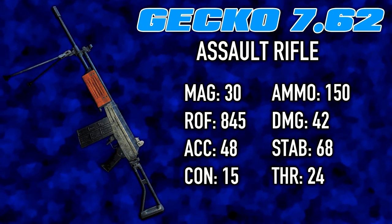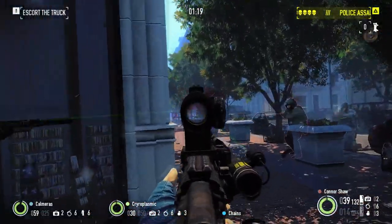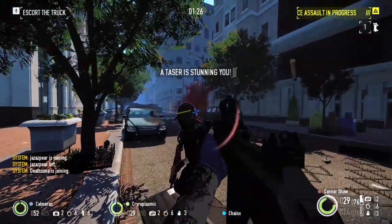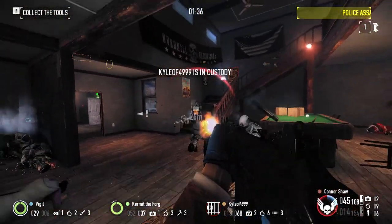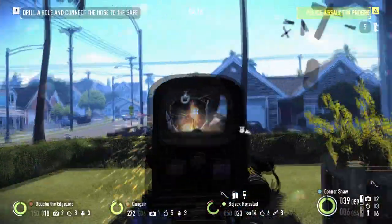Next up for weapons, we have the Gecko 762, a middle-of-the-line assault rifle. Although at first glance, to some players it may seem like a worse version of weapons like the Car 4 or AK-5, due to its slower reload and lack of mag size upgrades. But think of it like this: you don't need any other DLC to make the Gecko viable. All of the mods that come with this DLC, granted while they're locked behind achievements, are still enough to make this gun work.